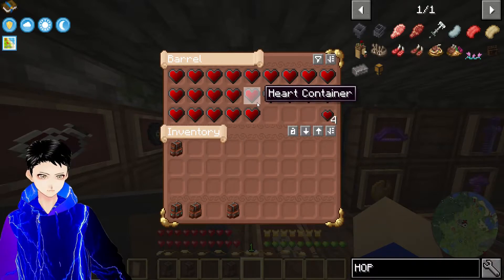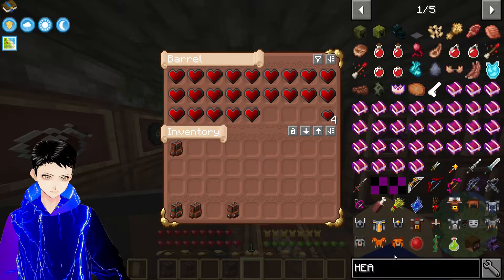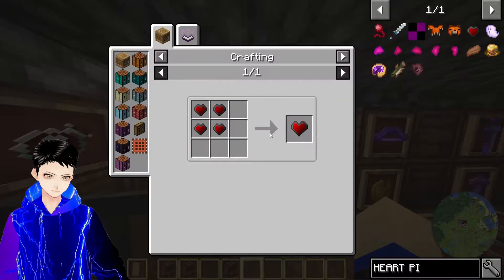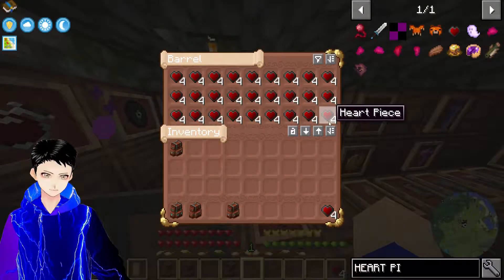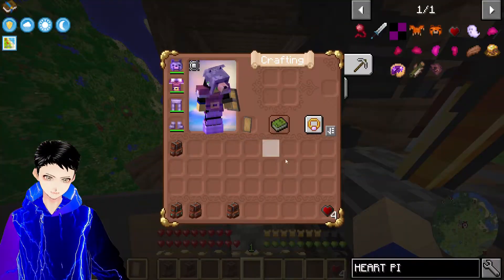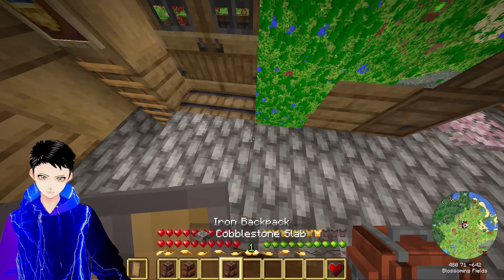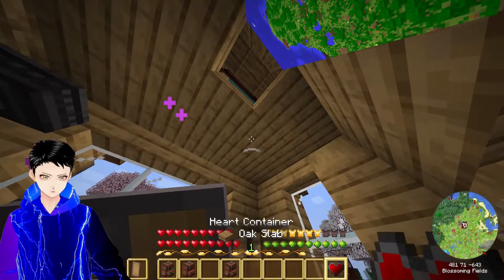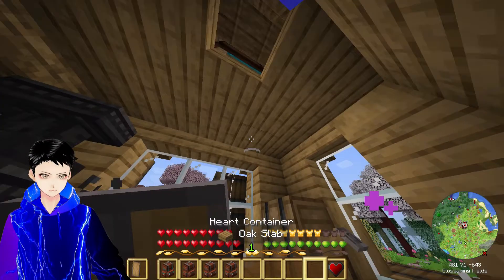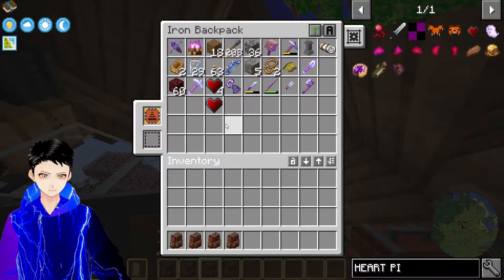First, I need to figure out the heart container. A heart piece is four heart pieces used to create a single heart. I can just make one real quickly. Having these on you at all times is absolutely invaluable because they not only give you more hearts, but they can instantly heal you. So having five on me at all times is worth it.